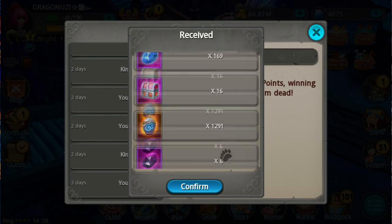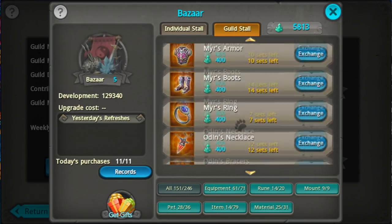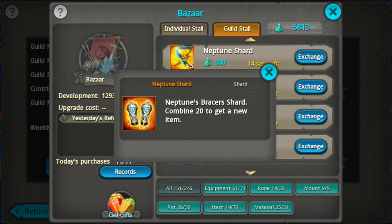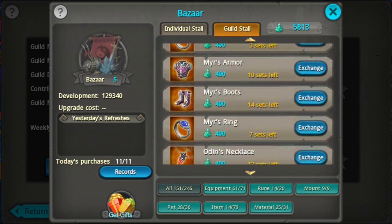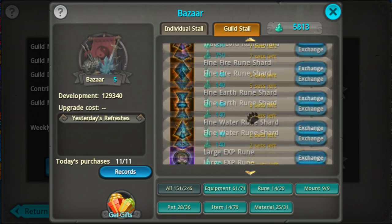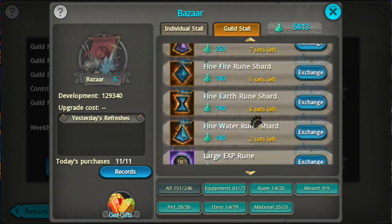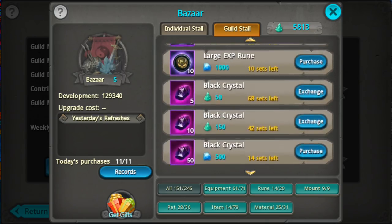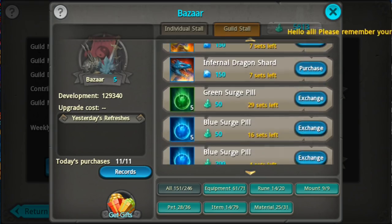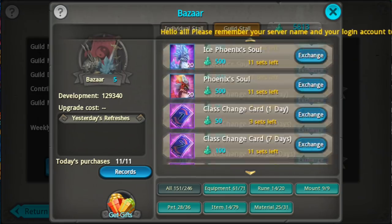So don't waste crystals on them. Do not waste any crystals on the Guild Store — only spend them on gears. I would say gears: some basic gears and runes. Maybe some runes, but only quality dirty runes. The rest are useless. Do not buy any mounts — they're overpriced and useless.